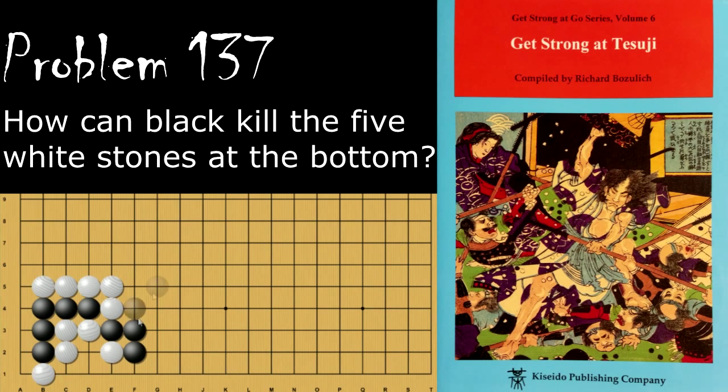Moving on to problem 137 — how does Black kill these five White stones at the bottom? Black's move is the placement here, and this move captures the White stones. For instance, if White connects here, then Black will pull back Atarying this stone, and from here Black will win the capturing race. If White tries to cut off Black's stone with a move like this, then Black just Ataris from over here and captures anyway, resulting in a similar effect.